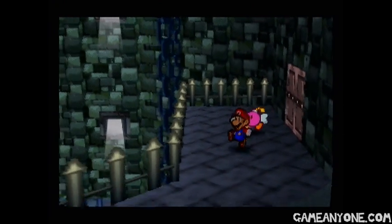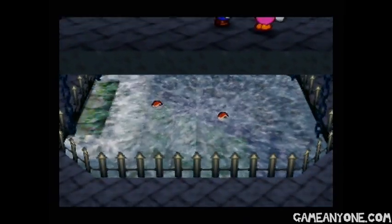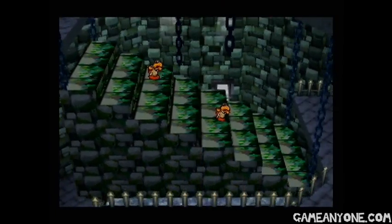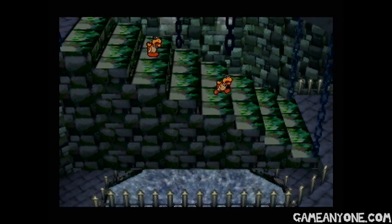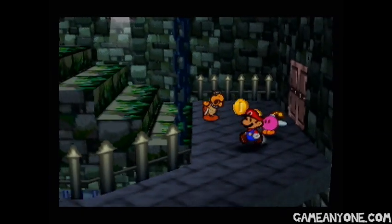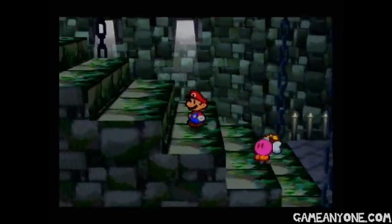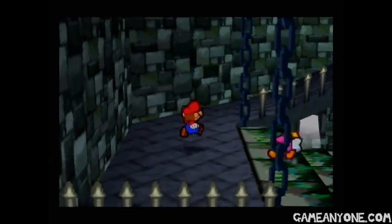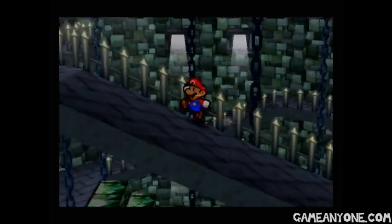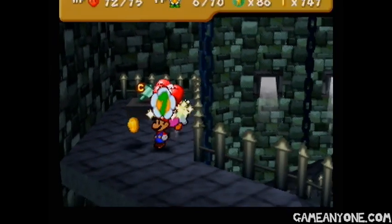Over here we can hit the switch and it'll raise this water — this is kind of cool looking. I like how the Koopas get all confused; they were just resting peacefully in their water and now the stairs are rising. So they start running around and we can defeat these guys. You don't have to defeat those guys — you don't have to defeat a lot of the enemies in this fortress, really. But I kind of like doing that in RPGs, just to make sure that you're at the correct level. Even if you only get like four SP out of it, every little bit helps in my opinion.